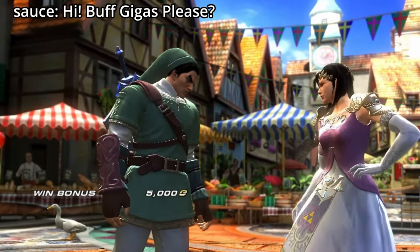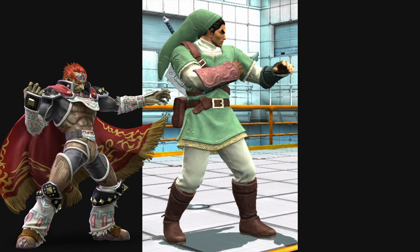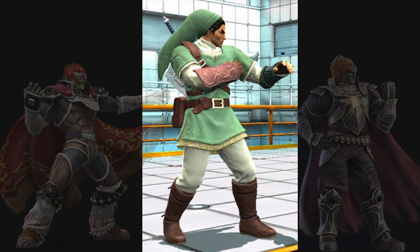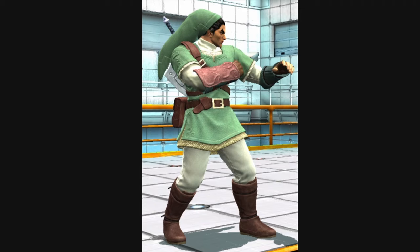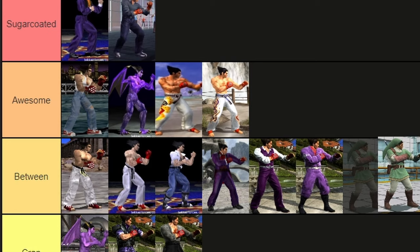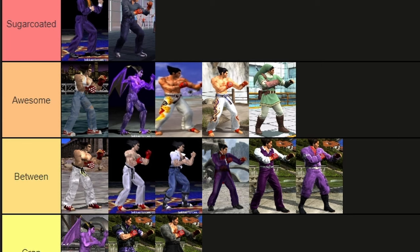And here is the Wii U exclusive outfit for Kazuya. This one is pretty good, but I think Kazuya would look a lot better if he wore Ganondorf's outfit — either the Ocarina of Time or Twilight Princess version. Either of those would have fit Kazuya better instead of Link. Still, it's a pretty neat exclusive costume regardless. For the sake of being an exclusive costume, I'm gonna call it 'awesome.'